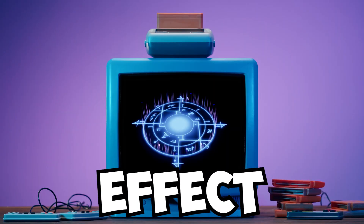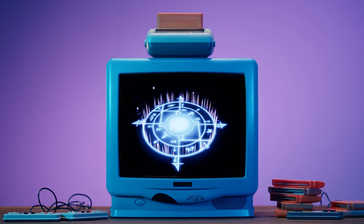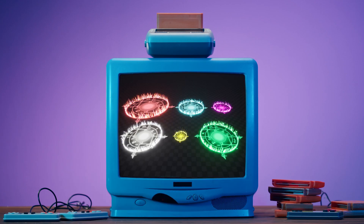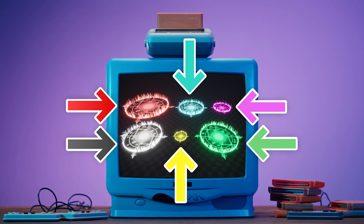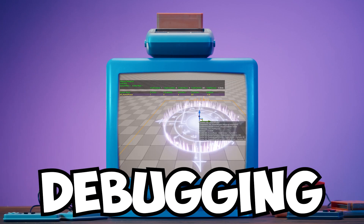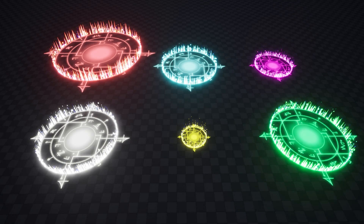First, we'll go over the design of our effect and I'll walk you through every step you need to take in order to create your own shiny runes, teaching foundational and accurate concepts along the way. If you're a beginner, this is a great place to start. Then in part 2, I'll show you how to customize your effect on a per instance basis directly from blueprints. And finally, in part 3, we'll learn how to use Niagara's definitely not buggy debugging tools to analyze the performance of our runes. So without further ado, let's get into the action.